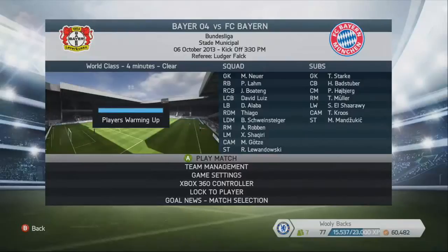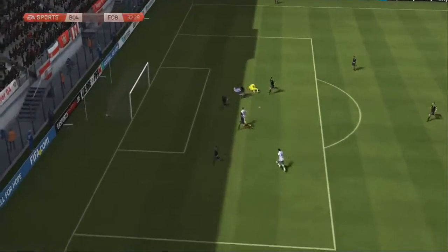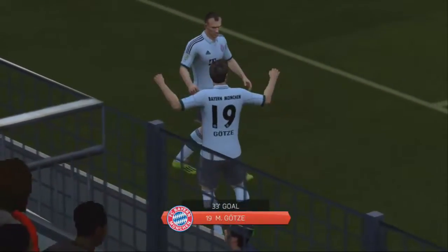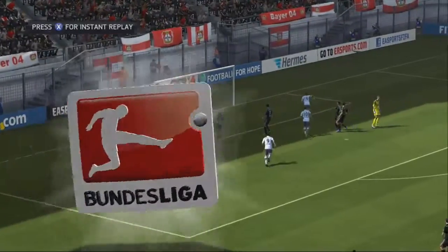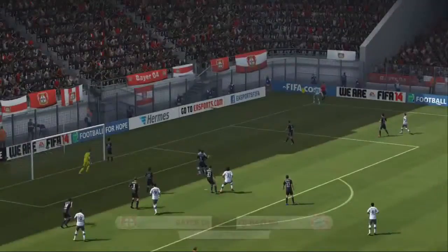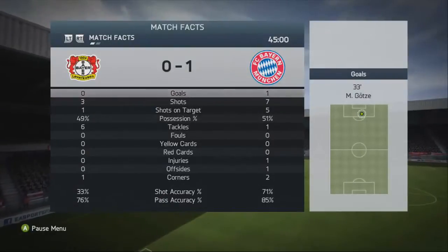Going to the second and final game of this episode — it is against Bayer Leverkusen, one of the better sides in Germany who always finish around third in the league in real life. It was going to be a tough task, but we start off really well. What a finish from Mario Goetze in the 33rd minute — he's having a great season already. A great ball over from Robin, Goetze held the Leverkusen defender off and slotted it past Leno to make it 1-0 going into halftime.